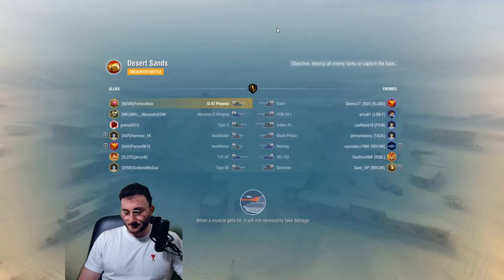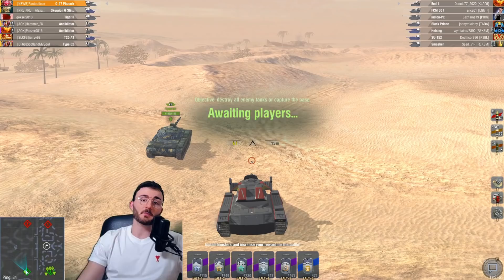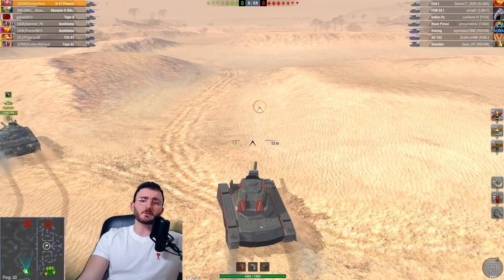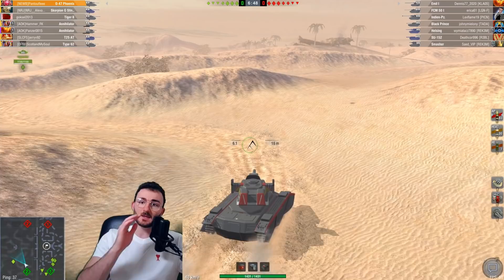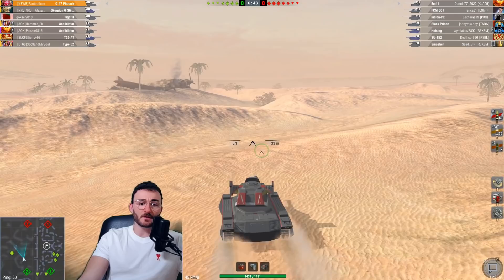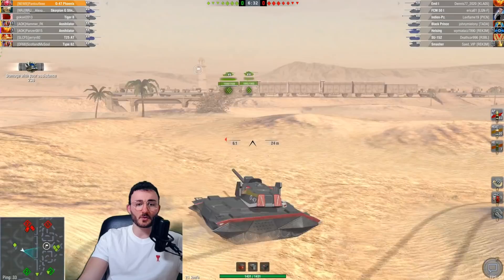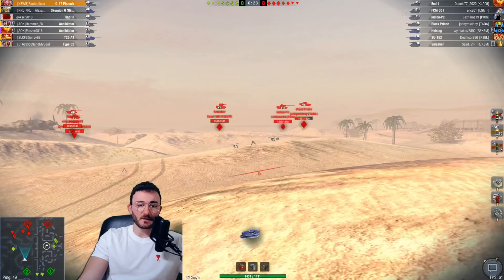Let's go for a live battle and see what happens. We're top tier — perfect. The main playstyle with the 047 is hull-down; you side scrape only when you have no other choice. Looking at the enemy team, there's an FCM, a Panzer, and a Type 62. Going left without support seems risky, but the Scorpion is coming with us so we'll give it a try. They have two tier 8 tanks on our side, but if they don't play correctly it should be fine. With the whole enemy team pushing, we'll play hull-down from a different angle.